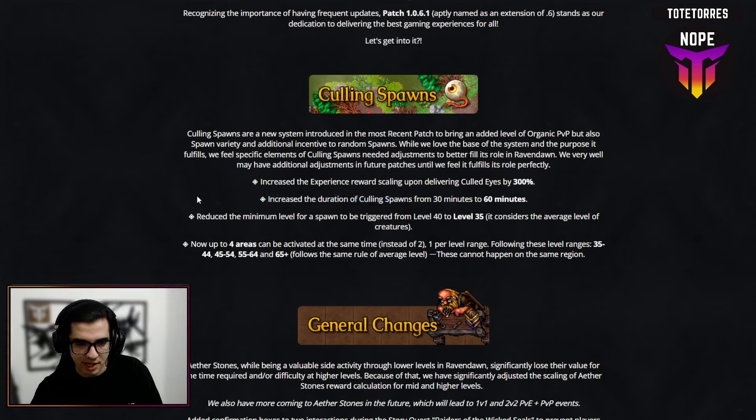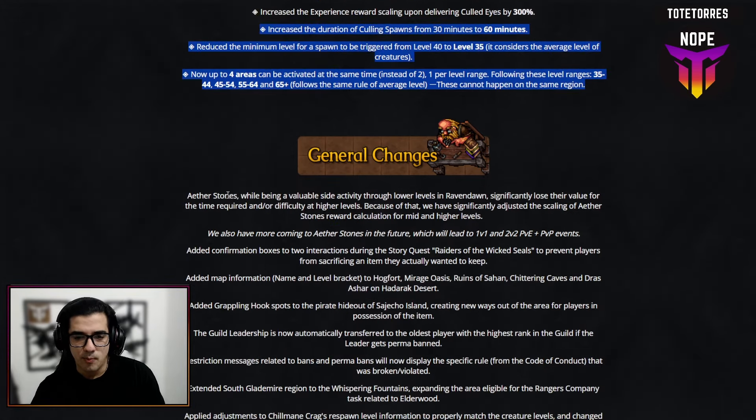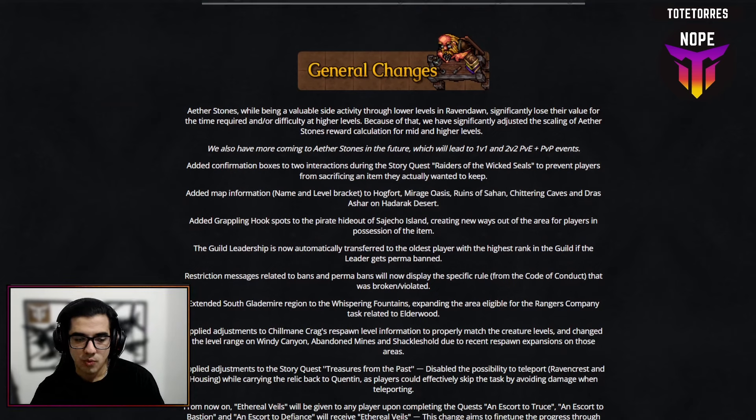They're also increasing the spawn duration from 30 minutes to 60 minutes, which is great. They're also reducing the minimum level for spawns, which is huge — lower levels will be able to enjoy the same activity against other lower levels, while high levels fight high levels. This is a great change that makes it way more appealing.